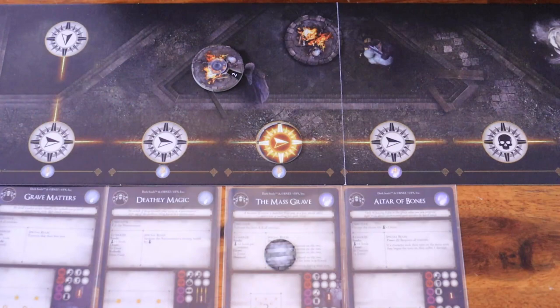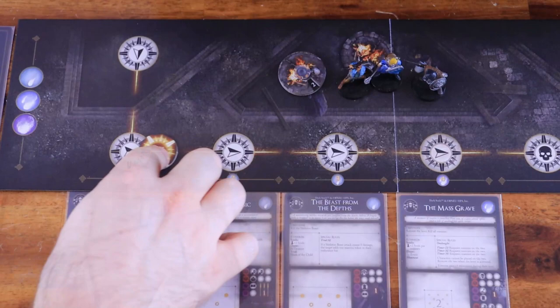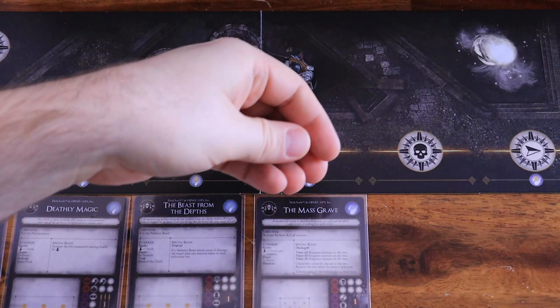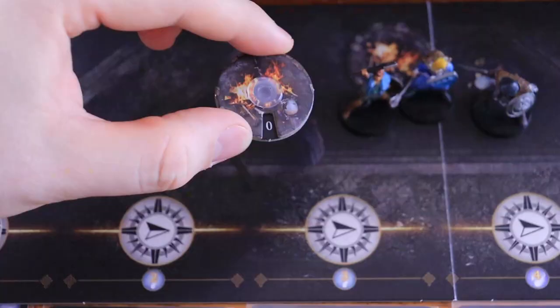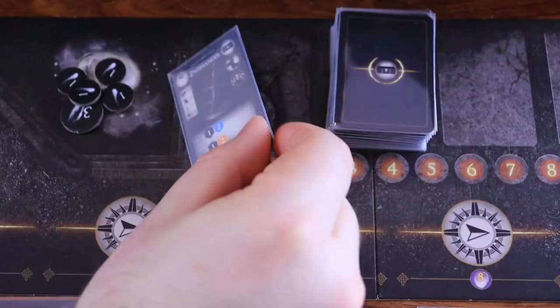If any character dies or the party fails to complete the objective, the party is defeated. When that happens, do the bonfire steps, decrease the sparks dial by 1, and place all souls tokens from the soul cache on the encounter card where the players failed. The party can retrieve those souls by successfully completing that encounter again. Be careful: if the sparks dial reaches zero, the characters can no longer rest at the bonfire, and the next time a character is defeated, the game is lost.